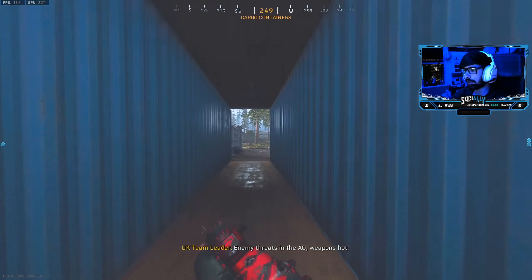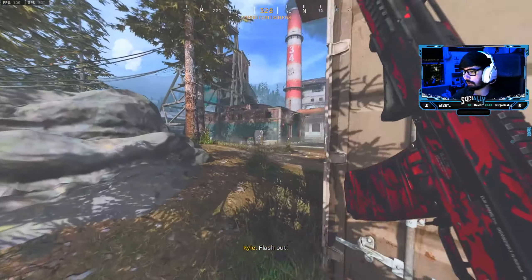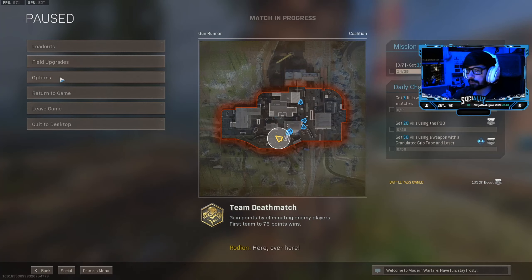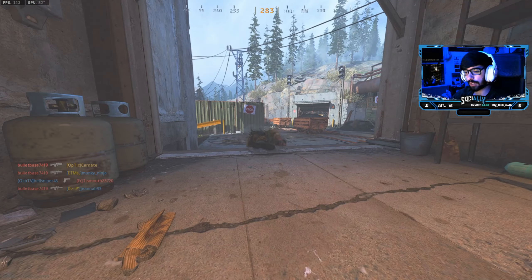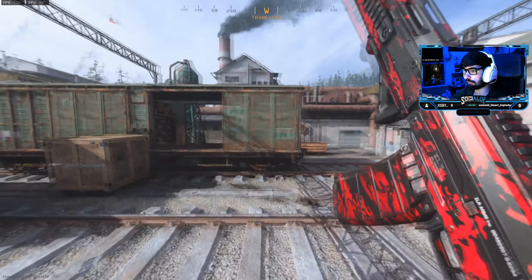I literally can't play this game without the game filters on, and it's making my screen flicker which is really starting to do my head in. I don't know what to do about it, but I'm going to have to turn up my sensitivity because I changed it last night. This is horrible — I can't play without the screen flickering.